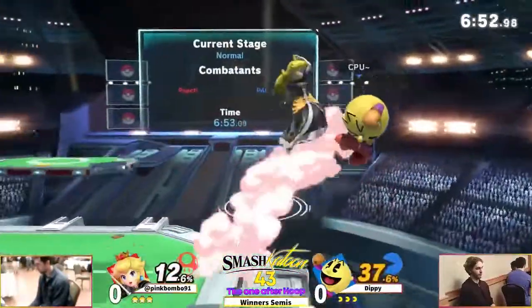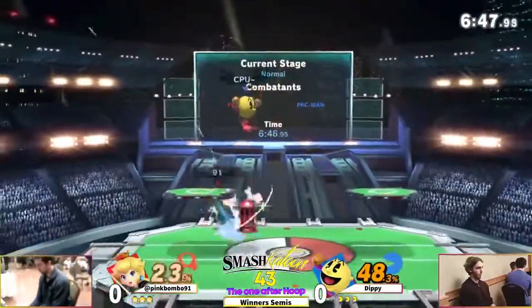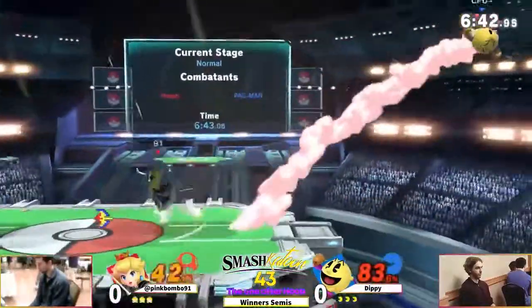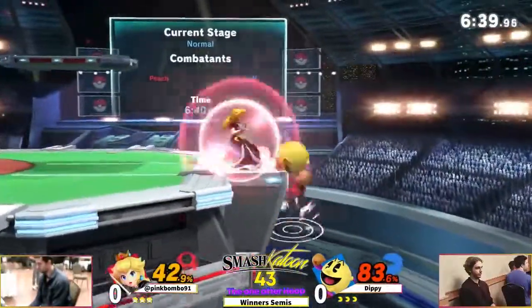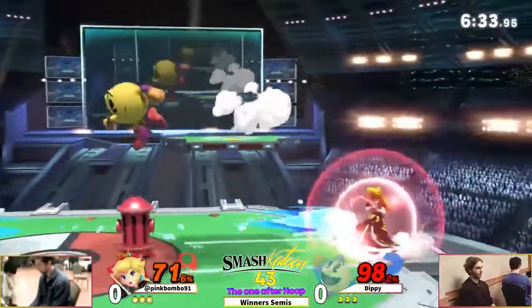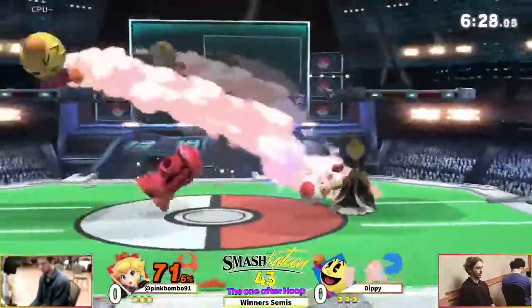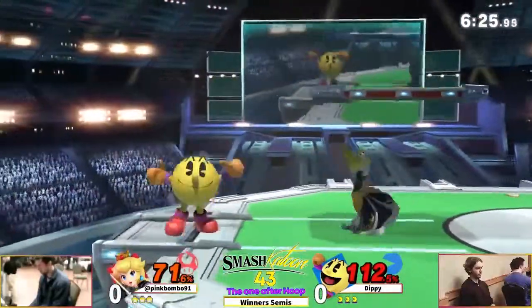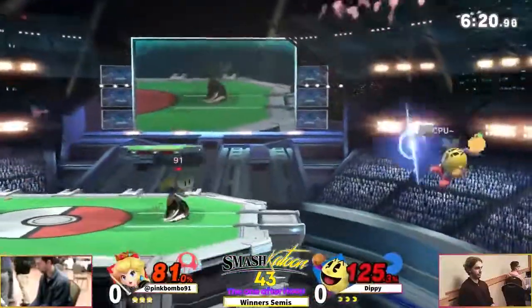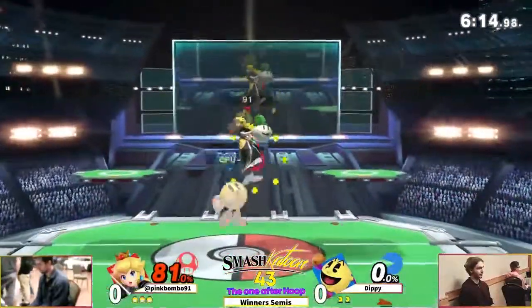Alright, here we go - we got a Peach and we got a Pac-Man. Dippy is SK's resident Pac-Man expert and we'll see what he can do against a very well-practiced pinkbomb091's Peach. If he wants to win, he's going to want to try to stay away and frustrate pink with fire hydrants and projectiles. But as we saw, nice air at the ledge - caught him.